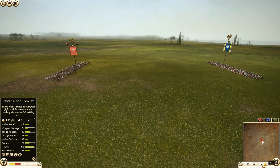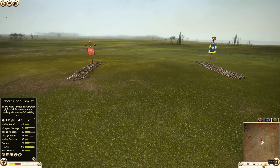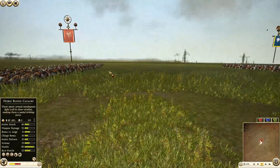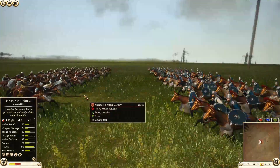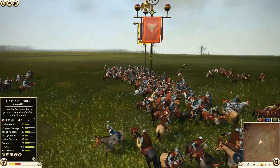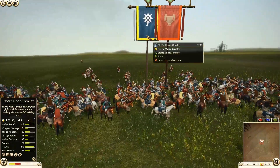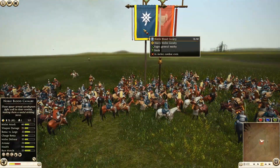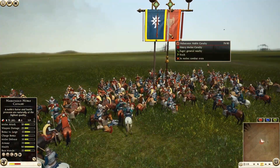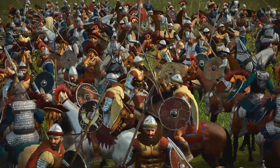There we go, charge coming in. Captains of both units charging immediately, and bang! Let's see what they lose on the charge — nobody losing anything on the charge, which is actually really impressive. Noble Blood Cavalry for Pontus seem to be being chipped down though. Nabataean Noble Cavalry finally losing their first man — pretty brutal fighting going on.